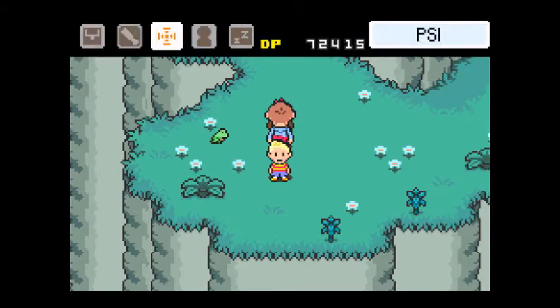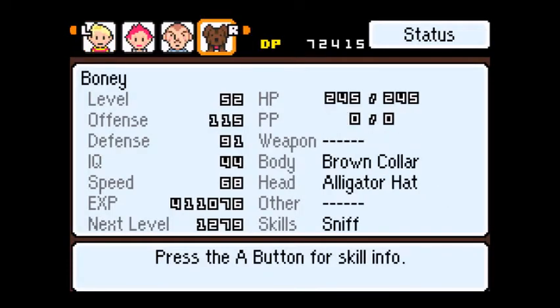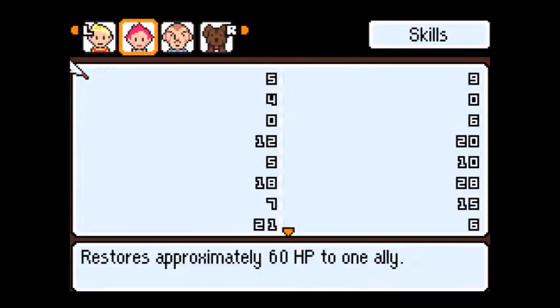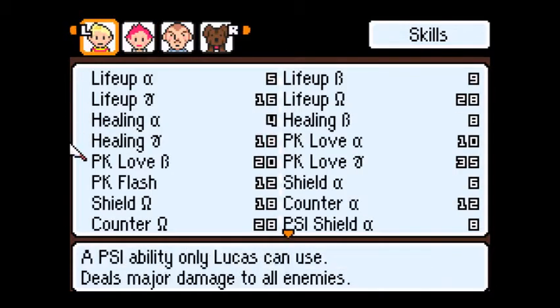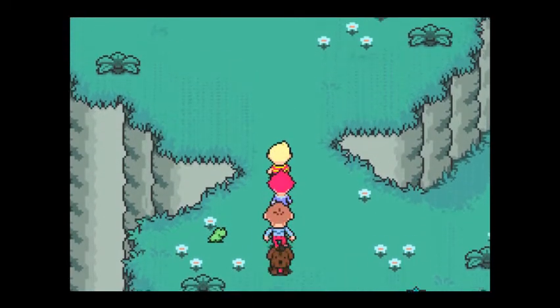I trained Lucas up to level 53 and learned some new PSI moves, like Life Up Omega — that's just one of them and it really helps in battle. So let's just go.